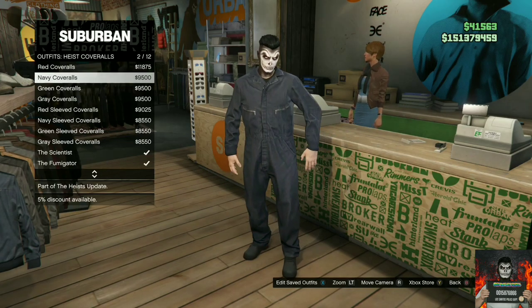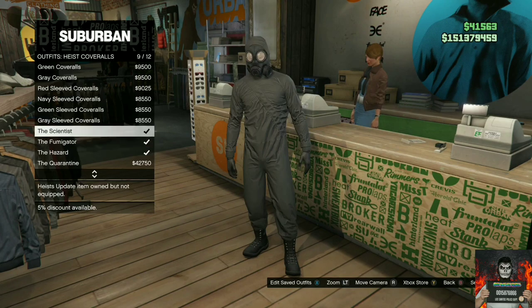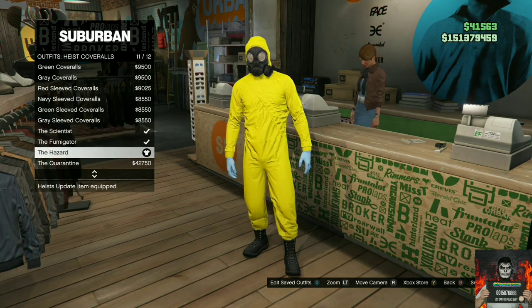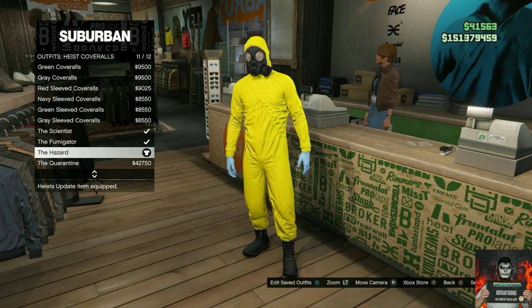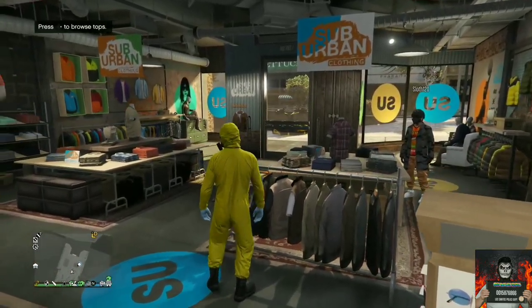Now back out once and go over to the highest coveralls. It doesn't matter which highest coveralls you purchase out of the last four. I usually purchase the hazard. Once you purchase the hazard, make your way over to the closest telescope so you can do the telescope glitch — it doesn't matter which one you go to.